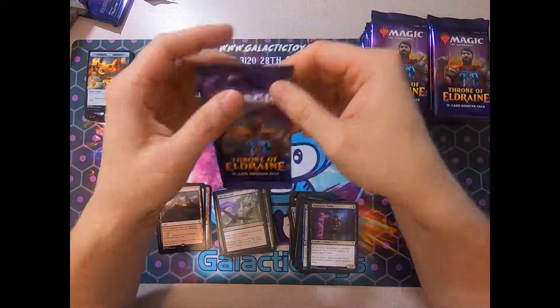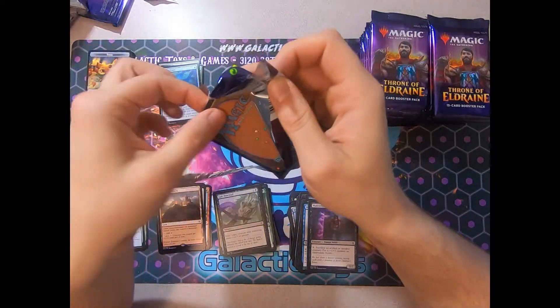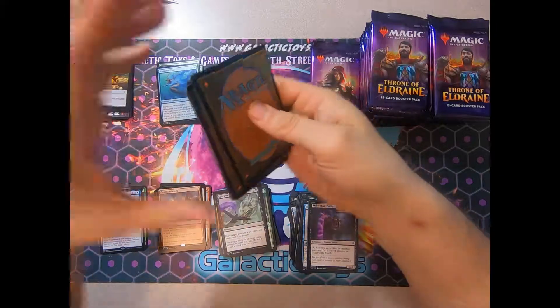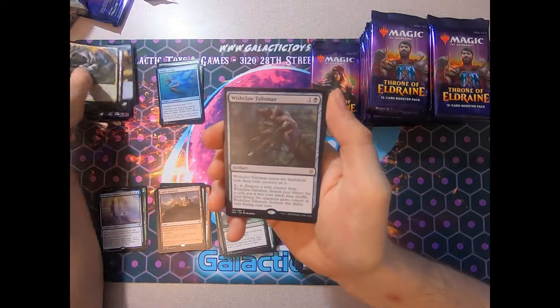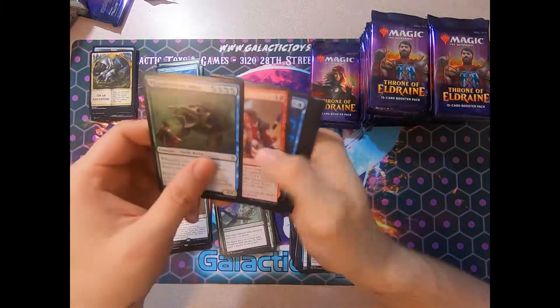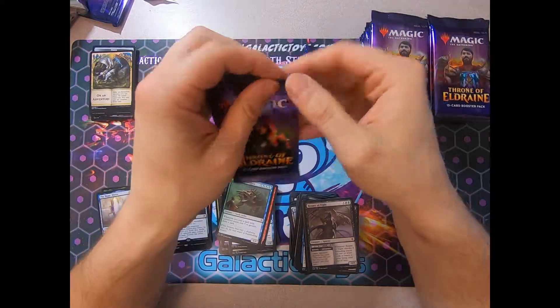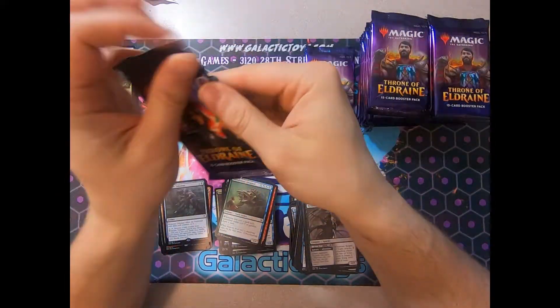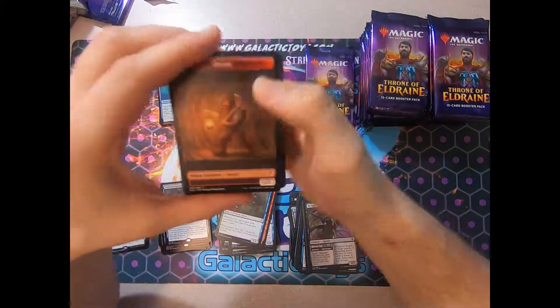Always a big fan of utility lands. They sometimes find a home in Amulet Titan in Modern. If they're good enough, they find a home in many standard decks. Wishclaw Talisman — tutor on a stick with a reciprocal effect. I think your opponent gains control of it. Interesting card.